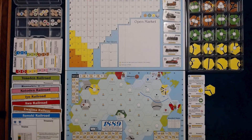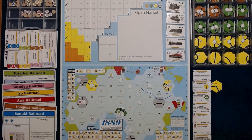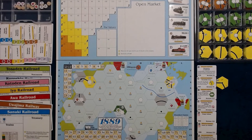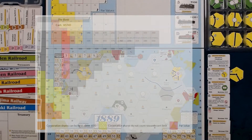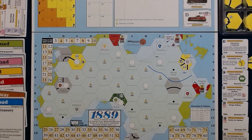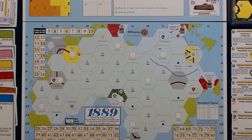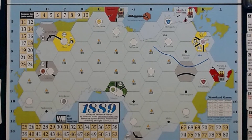This game is very similar to 1830. It supports two to six players, has a 7K bank, and seven companies. It is a full cap game with a waterfall auction and a two-dimensional stock market. However, the smaller board and smaller bank allows it to be played in less time than 1830.